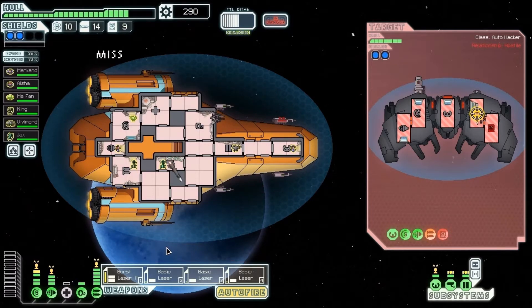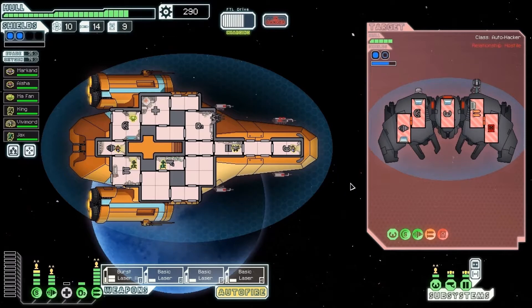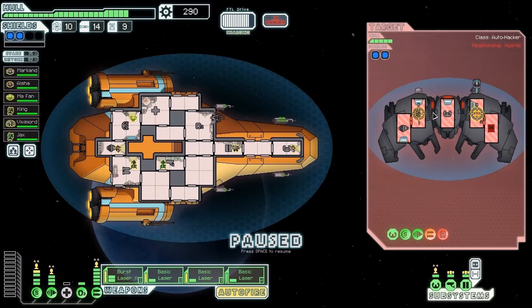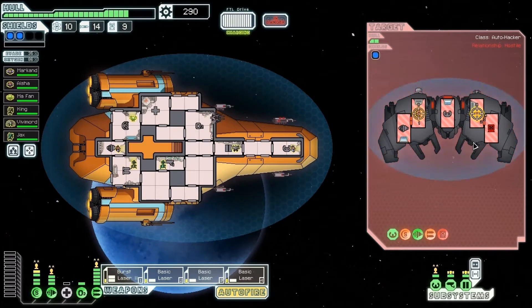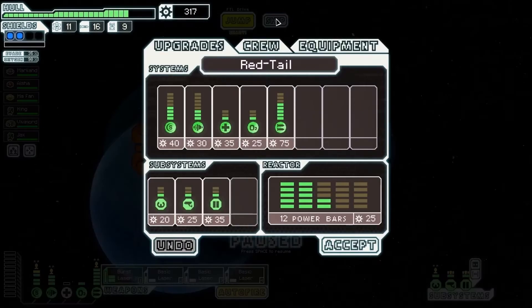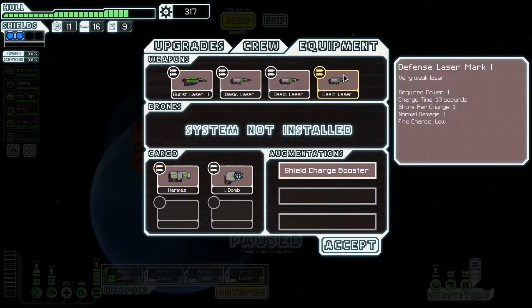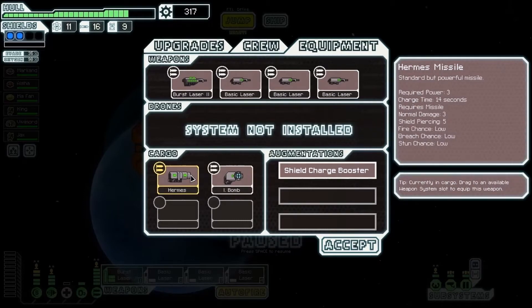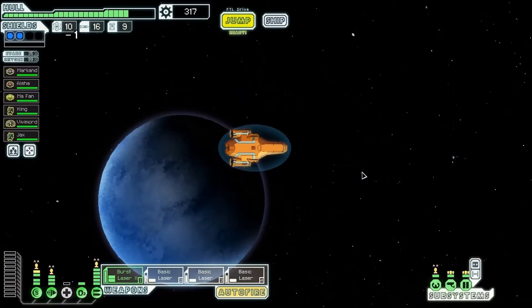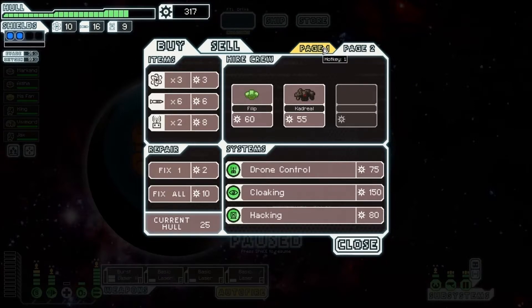Their missile is still operational — hopefully that doesn't hit anything important. It missed. We need to stop auto-fire just because they have two layers of shields. Send everything but the first one on weapons. We can keep auto-firing since they're only on one layer now. We just got a Hermes Missile — three damage, requires three power, 14 second charge time, that's pretty good. They have cloaking and hacking, some more crew, a Burst Laser Mark One, and a Chain Ion.